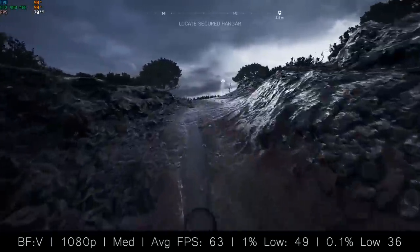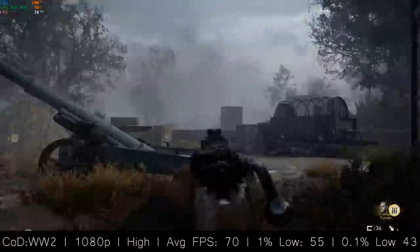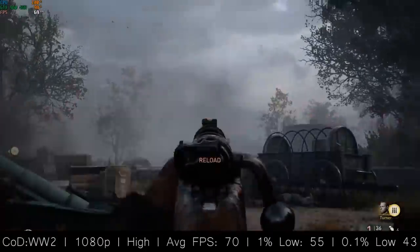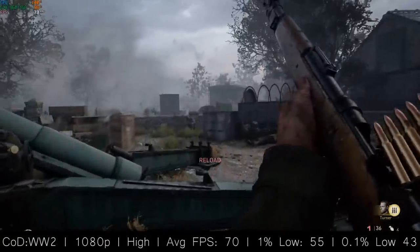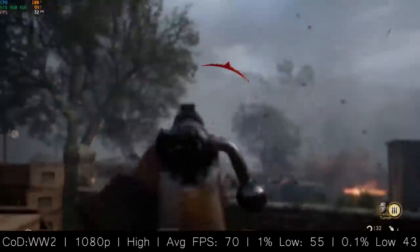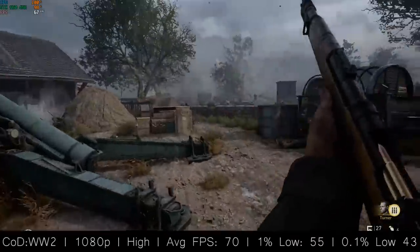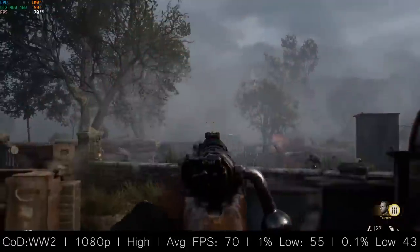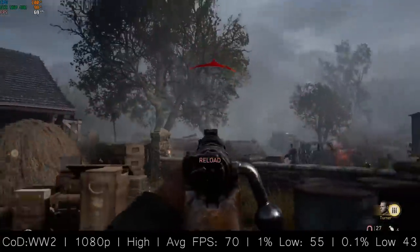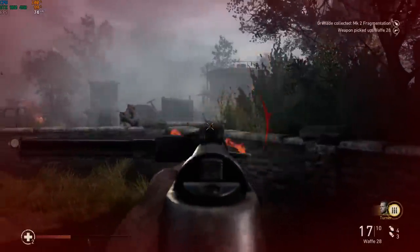Another slightly older first person shooter I've been enjoying is Call of Duty: World War 2. The 4GB 960 handled that at the high settings with an average of 70 frames per second during three hours of single player gameplay. Turning things up to Extra — this game's version of Ultra — will hinder frame rate a little, but you'll still see a decent experience at 1080p. The i5-3450 is certainly holding its own, making this a great starting point for a budget gaming PC that handles most current games at 30+ FPS.